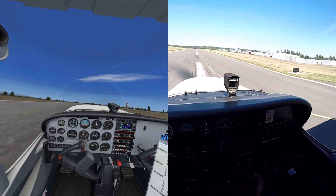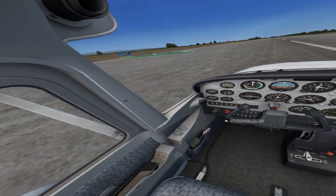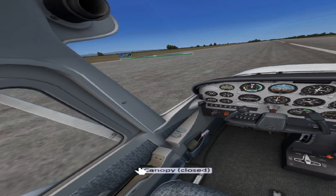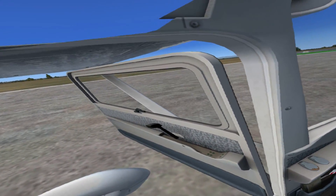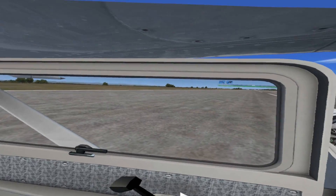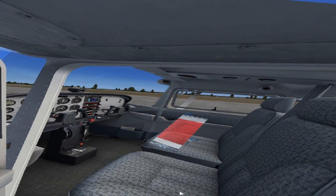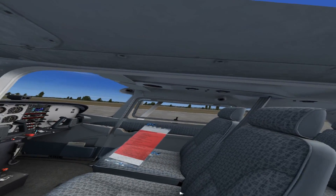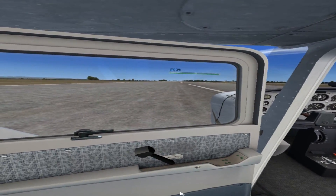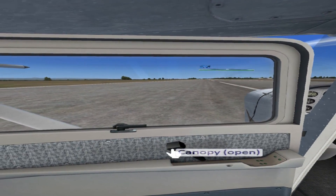Simulators may not be exactly like real life, but with virtual reality and a good set of controls, it is incredibly close. One of the great things about the positional tracking on the DK2 is its range — if you have enough space around your computer, you can actually open up the door and hop outside the airplane. This has a lot of potential uses in doing your own preflight, walking around the plane, or if you feel so inclined, you could actually hand prop it.